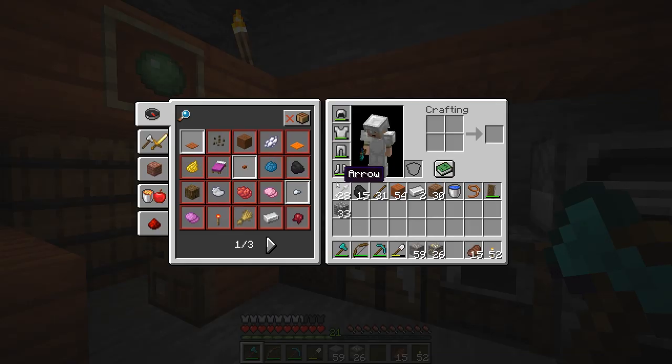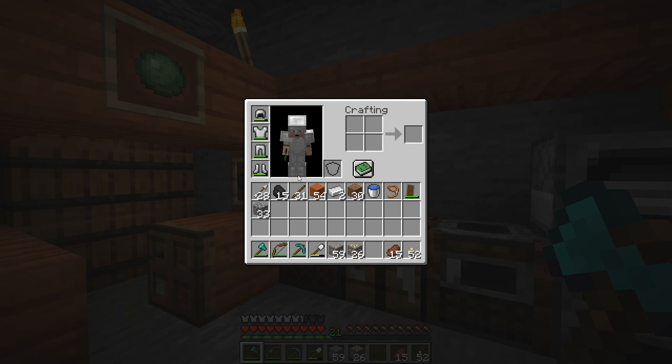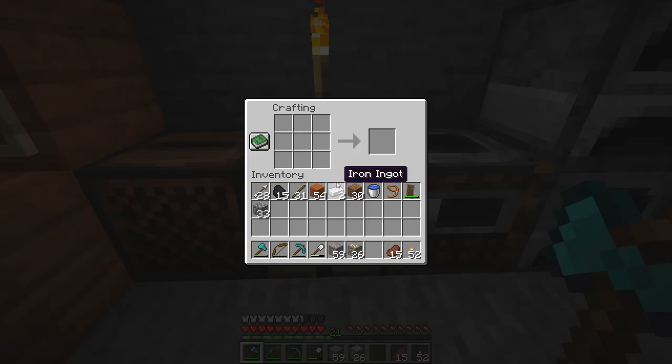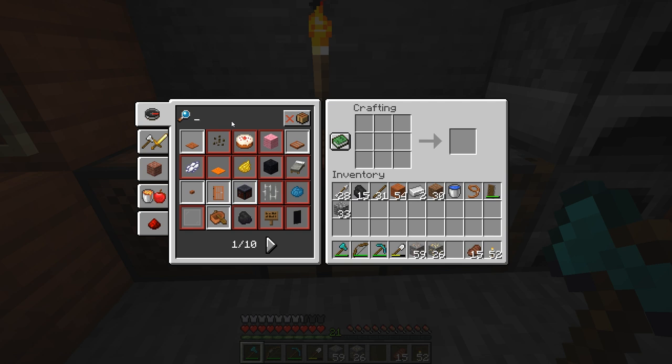Before we can do that we need some materials. I went back down to the ravine where we were in the last episode and got a bunch of gold ore. We need to smelt that down into golden ingots because we're going to use those today to make our doorbell sounds — I'll explain all that later.